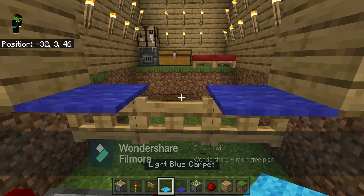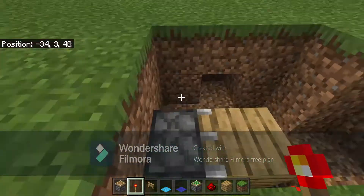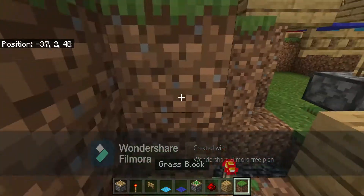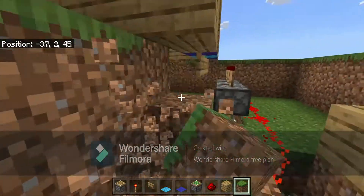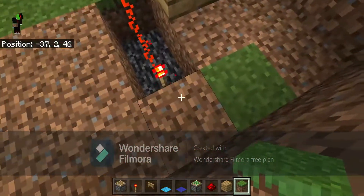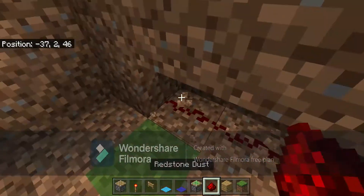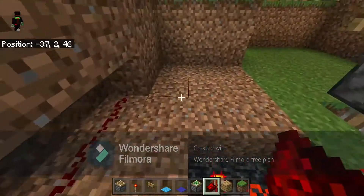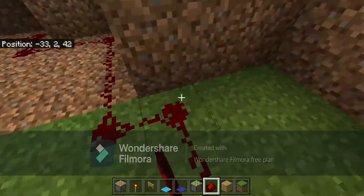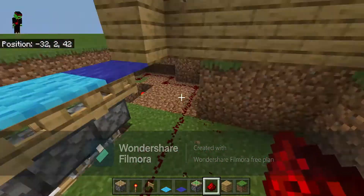To cover it up, you can place whatever carpet you want on top so it looks nicer. Next, make sure you have a redstone line leading out of the piston that won't interfere with the redstone torch. Place a redstone line that goes around the redstone torch to where some pressure plates would be, so it activates when you step on them.